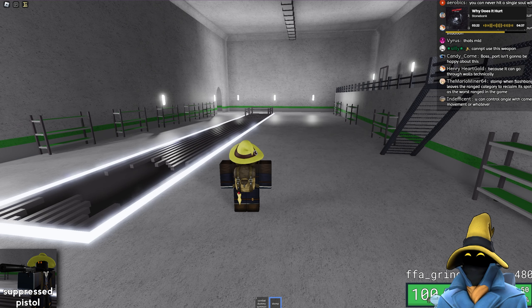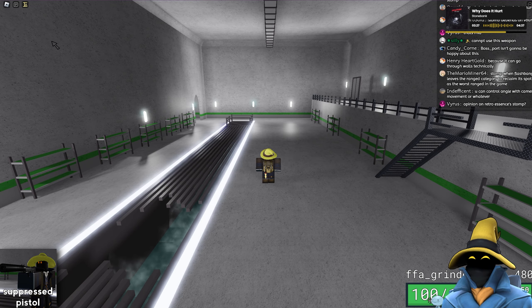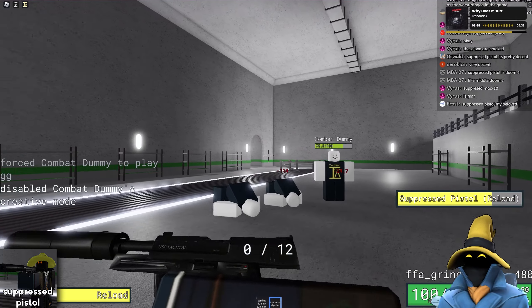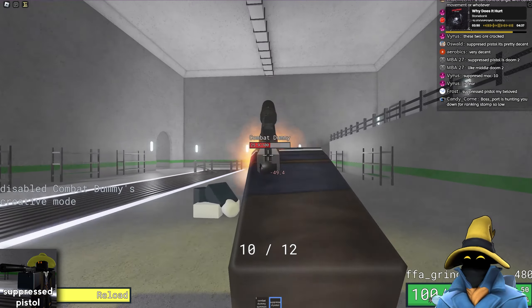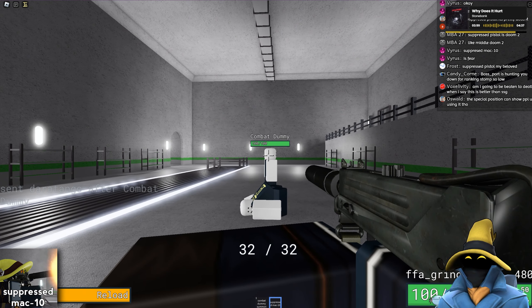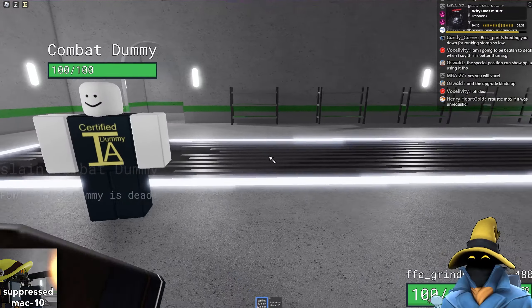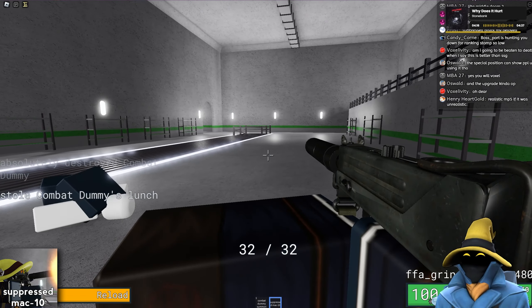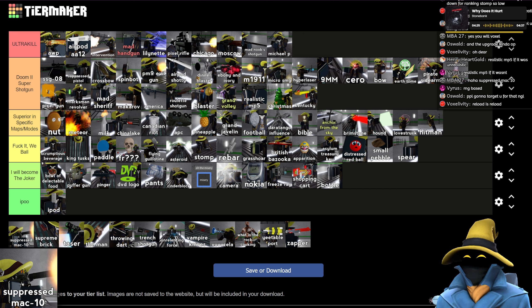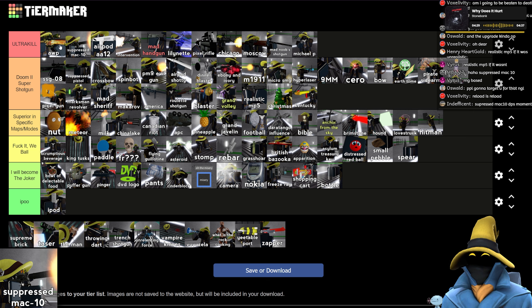The Suppressed Pistol is by far... I think it's probably my favourite gun. The SSG 08 is more powerful, but this is still my favourite. At least a six-shot kill, does more damage on a headshot, and then you get Pro Hitman Training so you get the Suppressed Max 10 — and you just delete anyone in your path with ammo to spare. Suppressed Pistol goes above Crossbow, just below SSG 08. Suppressed Max 10 goes above AirPod AA-12.